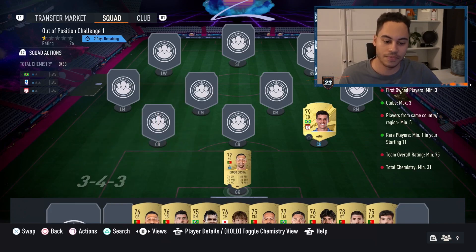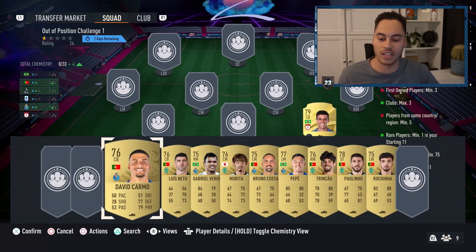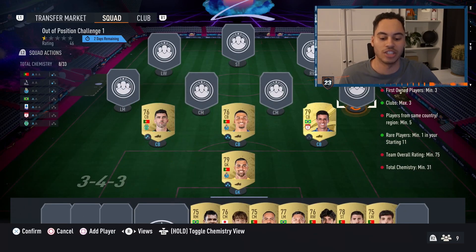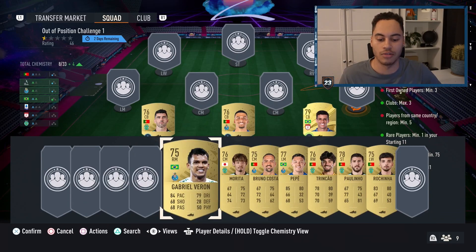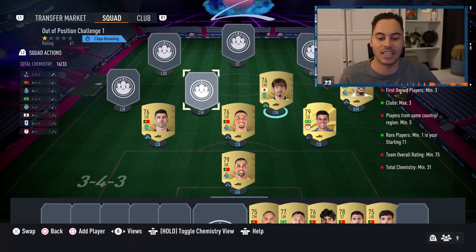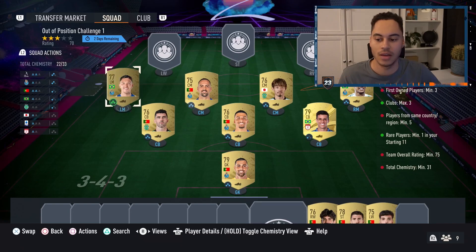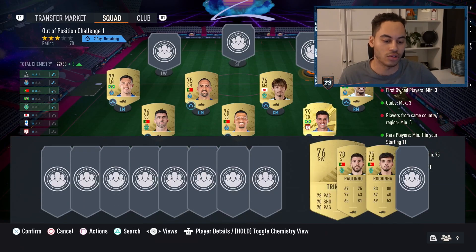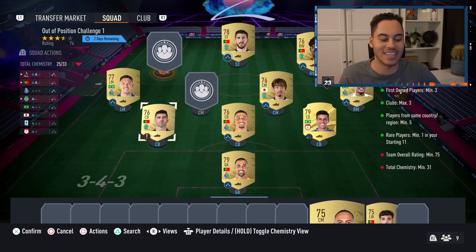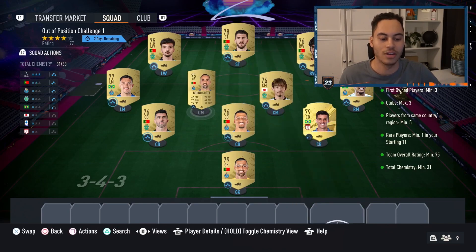In goal is Diogo Costa. Right centre back can be any Brazilian or Portuguese untradable. Our centre backs are David Carmo and Luis Neto. In right midfield we've got Gabriel Veron. Centre mids are Moraita and Bruno Costa. Left mid is Pepe. Right wing is Trincao, striker is Paulinho, and left wing is Roshina, finishing off the squad.